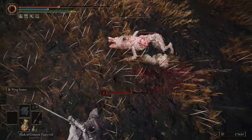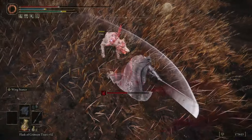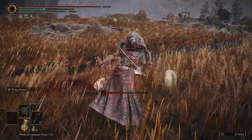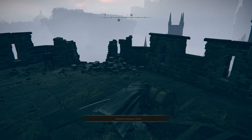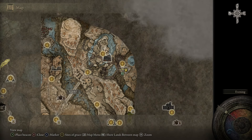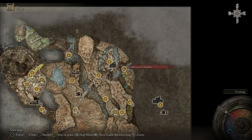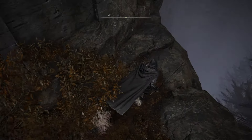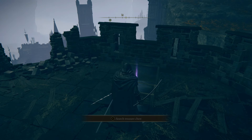You can infuse Wing Stance with all sorts of affinities — frostbite, magic damage, whatever you want to add. I really like it and it just looks cool, which is always fun with these Ashes of War. If you want to get Wing Stance, it comes from Castle Ensis inside a chest — just before the Castle Lord's Chamber site of grace, go the other way, jump off the castle, climb a small tower, and the chest is at the top.